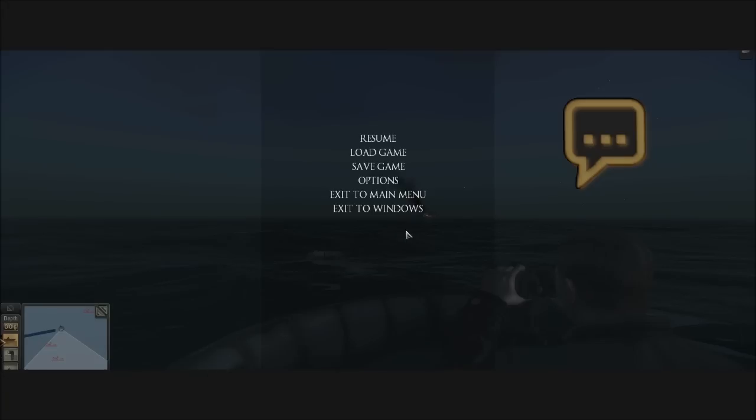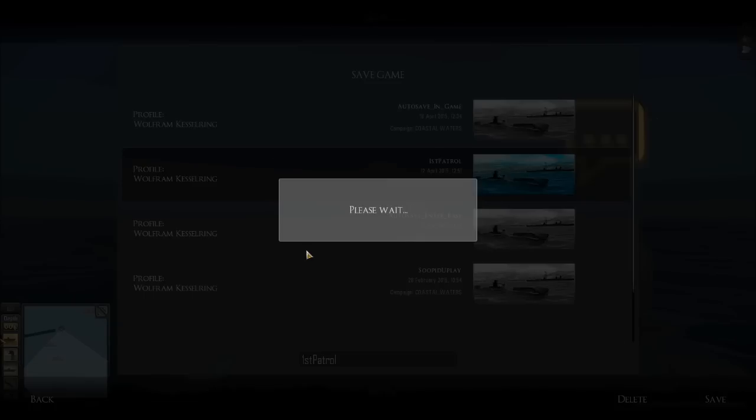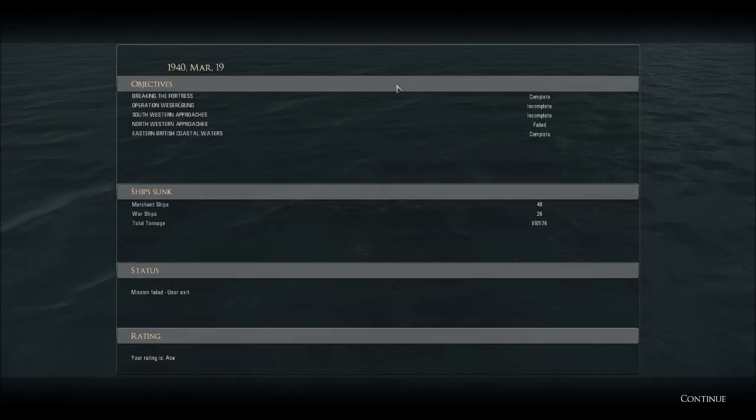That's going to do it for today. Thumbs up if you have enjoyed this episode — leave your comments, questions, concerns, thoughts, jokes, musings below. If you're interested in my kill totals, here they be: so far this isn't mission by mission, this is totals — we have 48 merchant ships, 26 warships, 610,000 tons, which is pretty impressive if I do say so myself. One failed mission — screw you, Northwestern Approaches — but we got two more which we should be able to complete relatively easily. Thank you all very much for watching, and we'll see you guys next time.